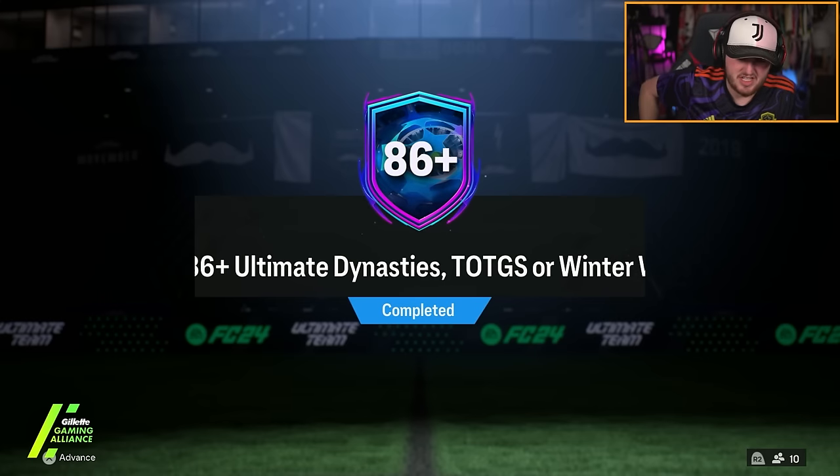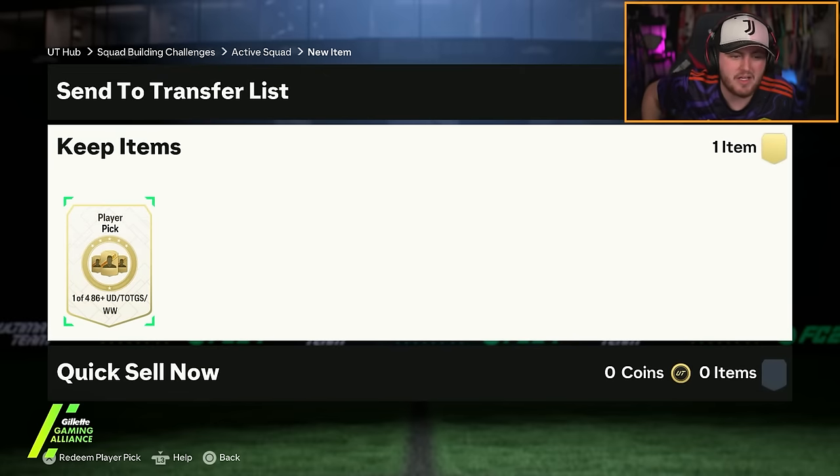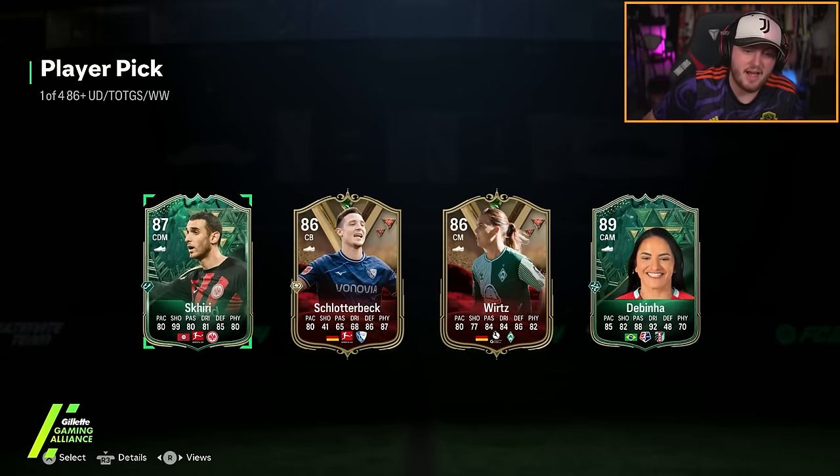It is a bit tedious when you just cannot pack anything higher than like an Endo. 86 plus Ultimate Dynasties Team of the Group Stage or Winter Wildcard player pick — will this be bad? Probably. Will we get Zidane, Turam and Boniface? Maybe not Boniface — I think he might be a Road to the Knockout. We did not get Zidane, Boniface or Turam.